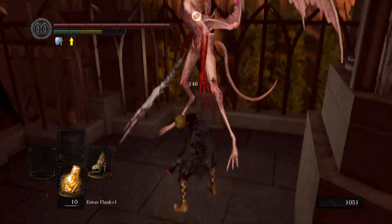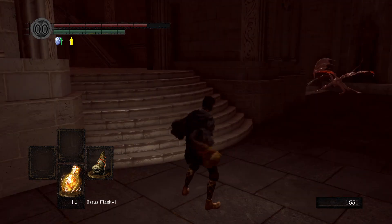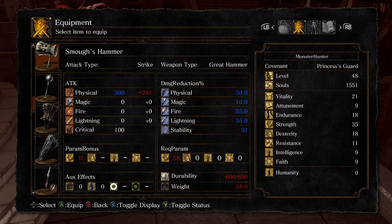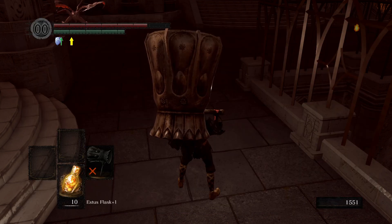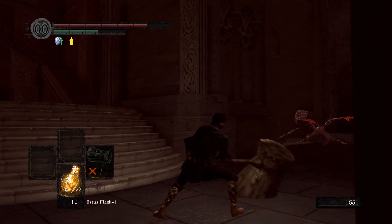Some 20,000 odd souls later, I realize that the Dragon Bonefist is kinda shit. And Smoe's Hammer is absurdly heavy — it actually has the highest strength requirement in the game, requiring 39 strength to even wield two-handed. So for now, I'm going to keep using Quelaag's Fury Sword.